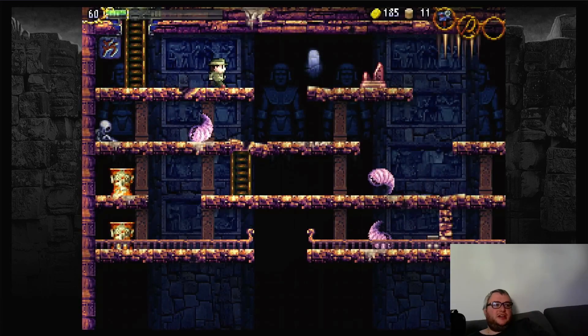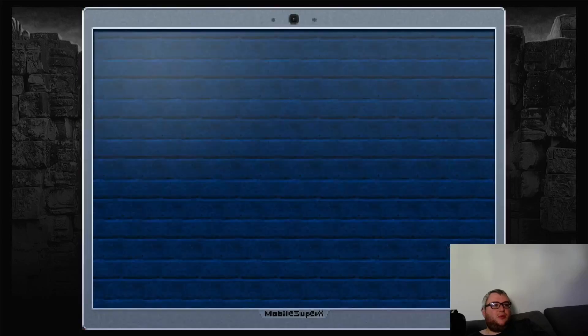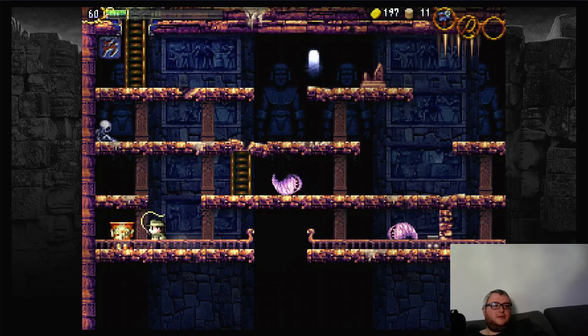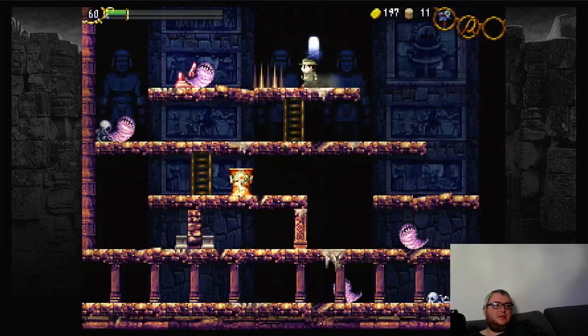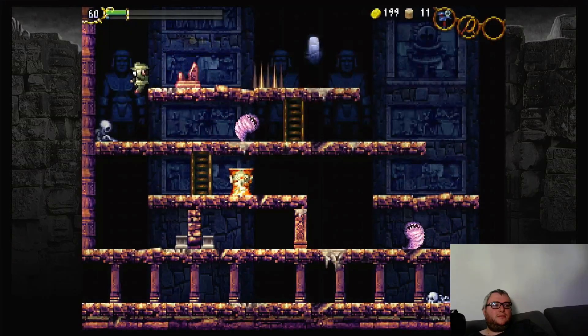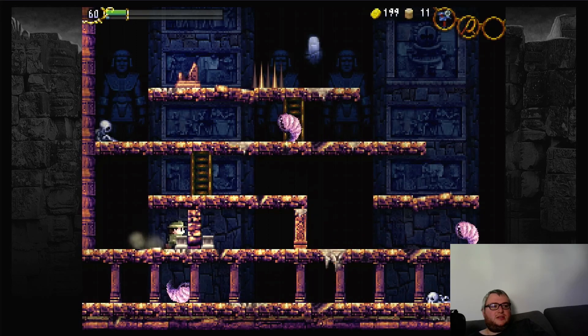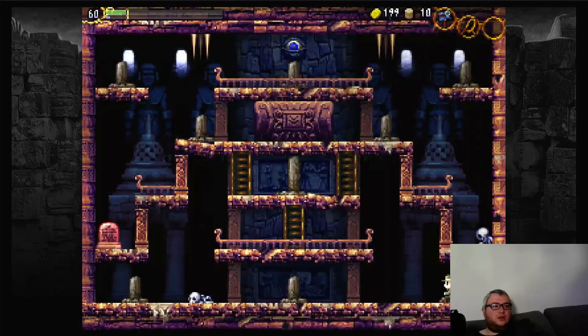This is the Mausoleum of the Giants. There are also these broken tablets that sometimes have broken text on them, sometimes they don't. I'm going to take a little bit of an unconventional route for the Mausoleum of the Giants — usually you're supposed to go right — but this pathway gives us access to a sub-boss. The game has a ton of sub-bosses.